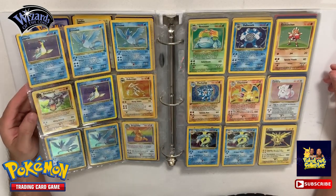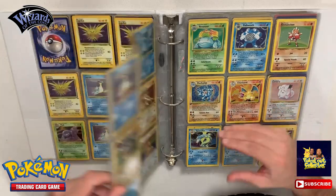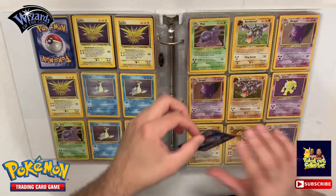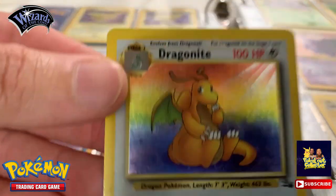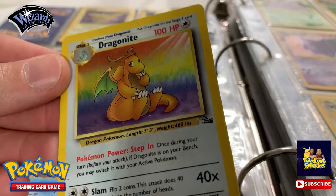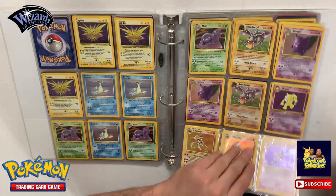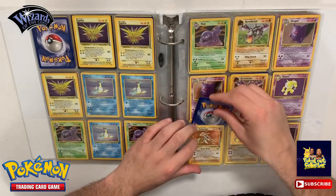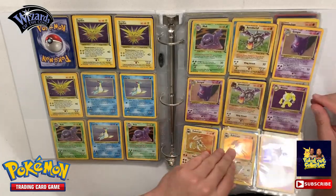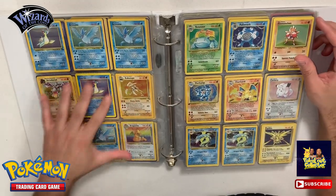Flip the page - we got more Fossils over here. We do have another Dragonite over here; this one has a little damage - it's a little damaged. But as you can see, yeah this Dragonite's a little damaged. All right, we'll toss in a Haunter. So now we're done with Fossils.